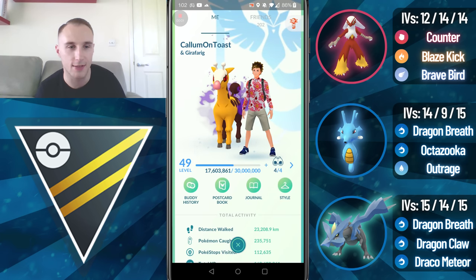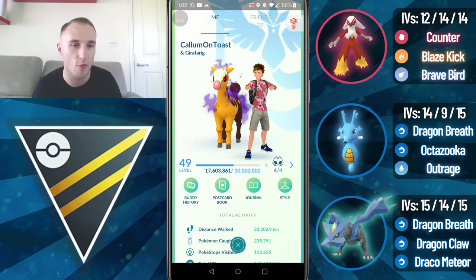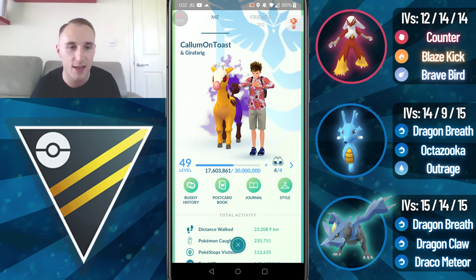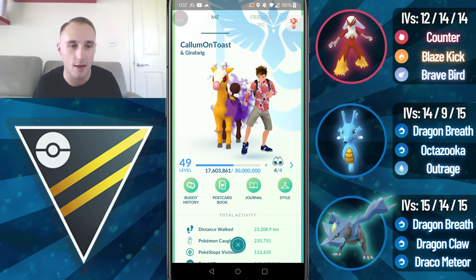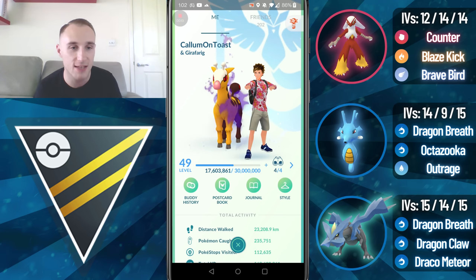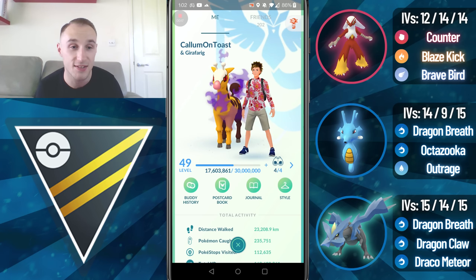What's up everyone, I'm CalamonToast and in today's video I'm going to be showcasing some battles in the Weather Cup running what I believe to be the most underrated and possibly the strongest closer in the entire meta, Kyrim. Kyrim has the unique Ice and Dragon typing and that Dragon typing is certainly what makes it strong in this meta.